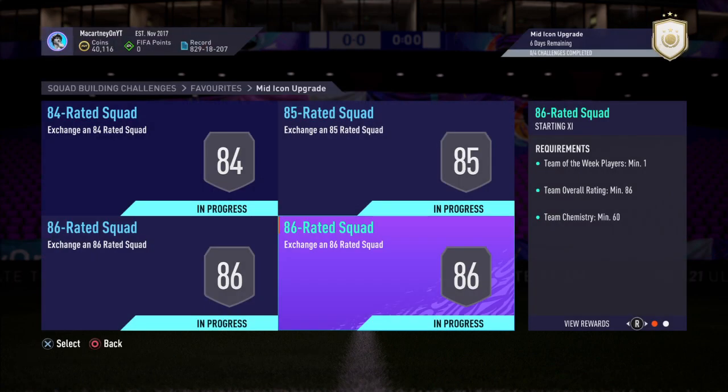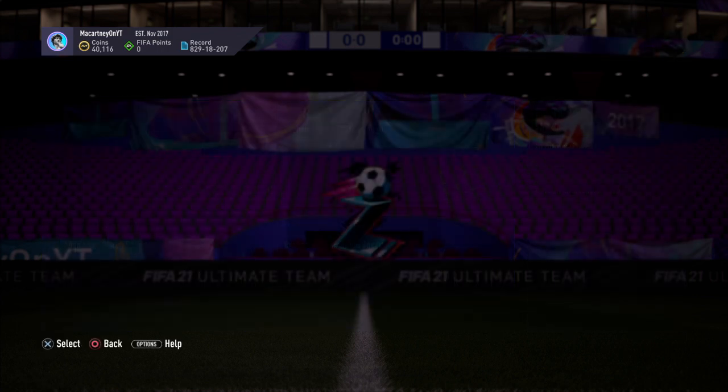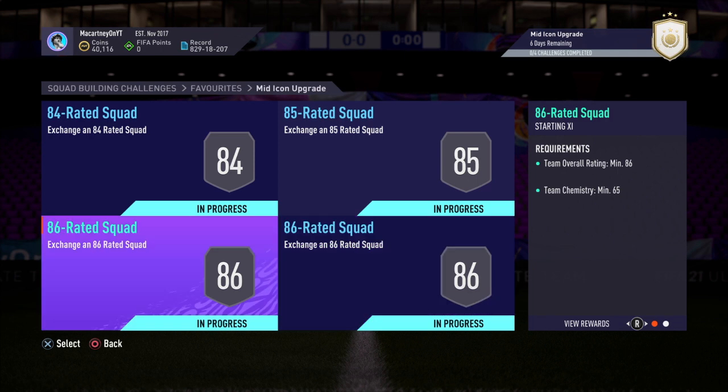Overall, this mid-icon upgrade SBC is going to cost you around 600k, maybe a little bit more. Let me know in the comments — do you think it's a fair price? Do you think it's actually worth completing? For me, I would say go ahead and do it. You never know what you can get — you may come out with a mid-icon Cruyff, Pele, or Eusebio. Drop a comment on who you got from your mid-icon upgrade. If you're new to the channel, make sure to drop a like, hit subscribe, and turn notifications on.